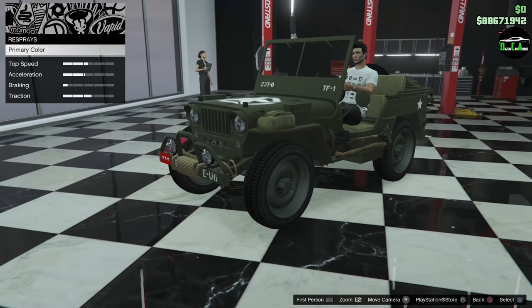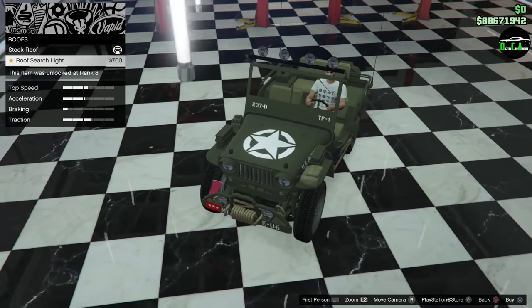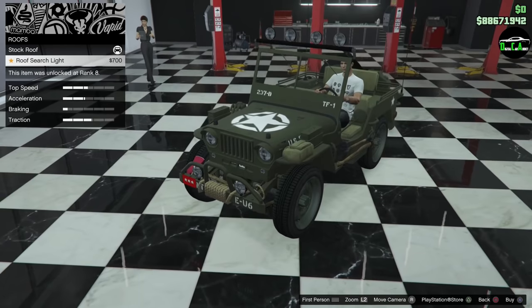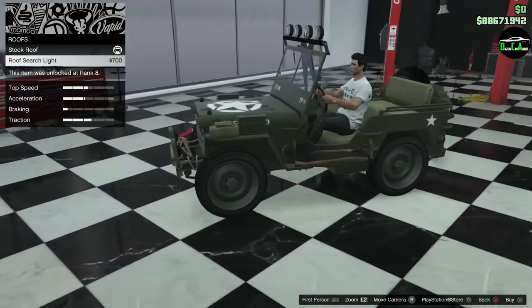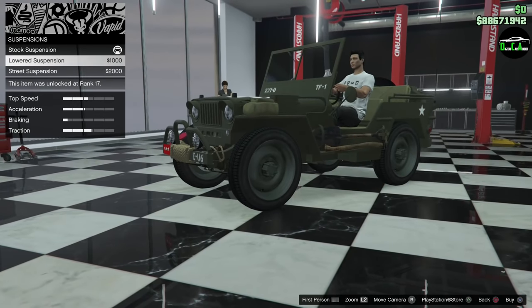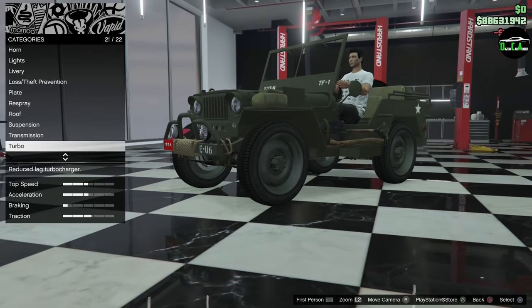No secondary color — that's interesting. Roof searchlight — that looks very weird, definitely an afterthought. Suspension — don't do it, don't lower this. Transmission, turbo.